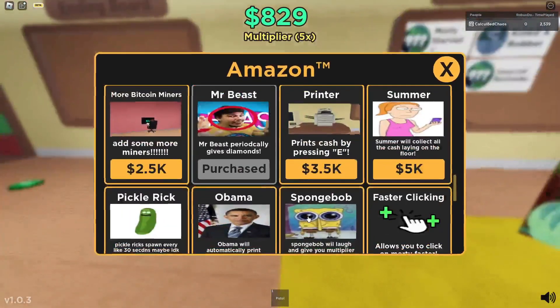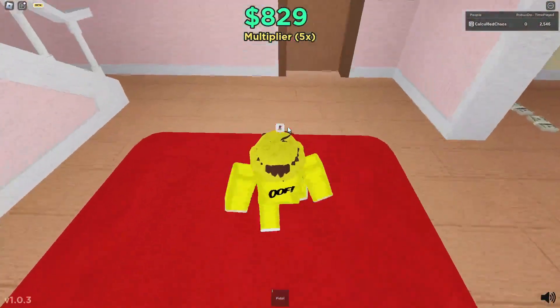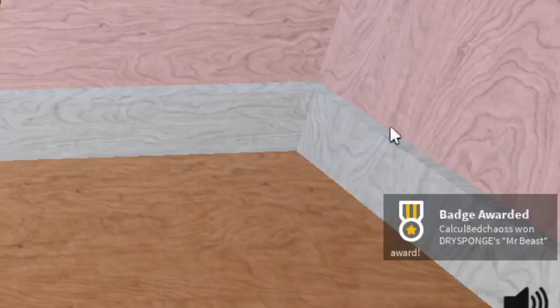The next badge is buying Mr. Beast. Mr. Beast is in the shop — you just want to buy him, go to your front door, unbox him, and this will give you the badge. I unboxed the package and I did get the badge.